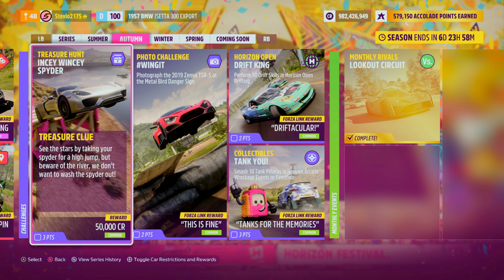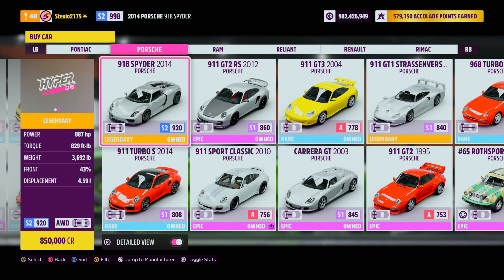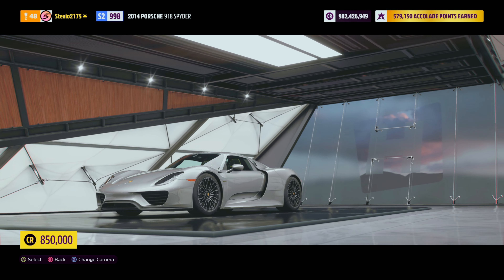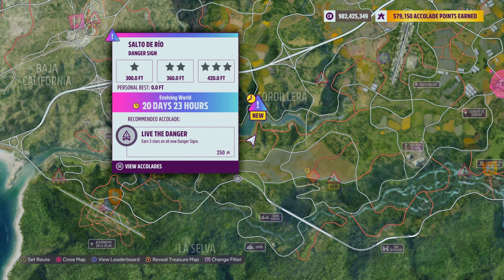First things first, the car you're going to need to use is the Porsche 918 Spider. You can get it at the auto show for 850,000 credits, but most people should have the car already.